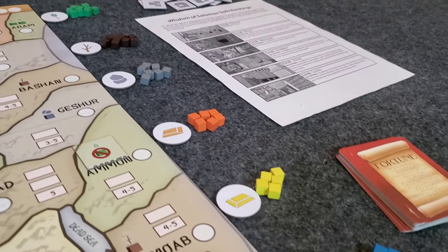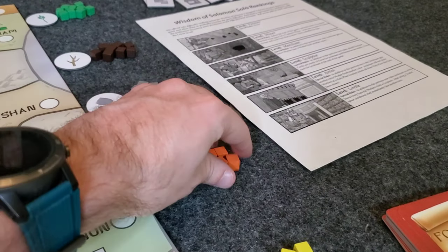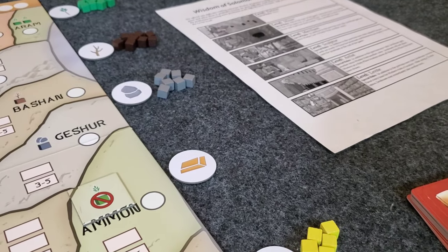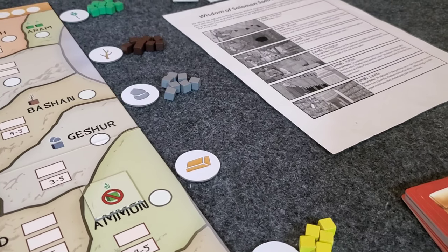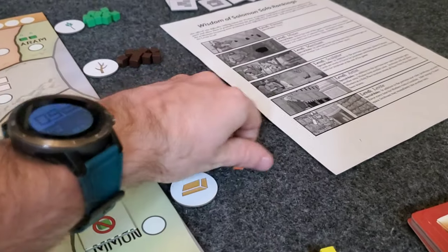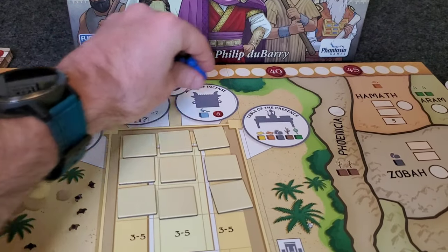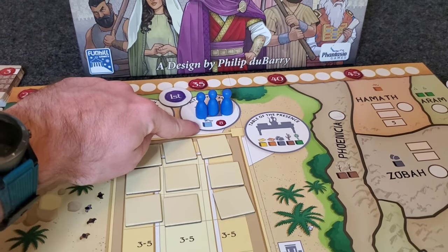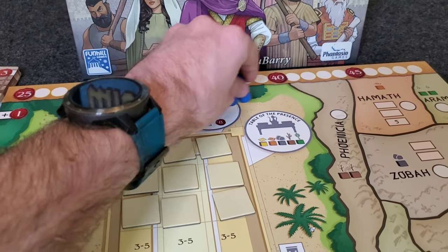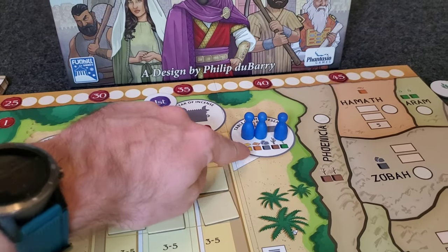These resources over here are limited, and when a certain resource — for instance, copper — runs out, there is none. You can't get it from the supply. That's a way to keep a player from hoarding. If you go to the Altar of Incense, you gain eight favor along with one exotic resource. And if you go to the Table of Presence, you gain one of every resource except for the exotic.